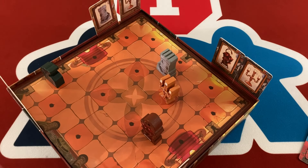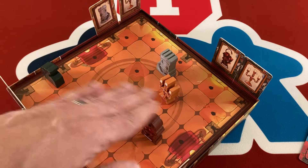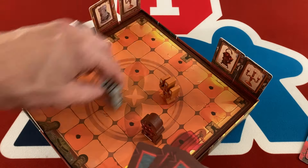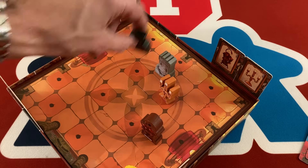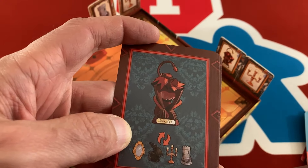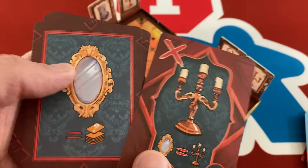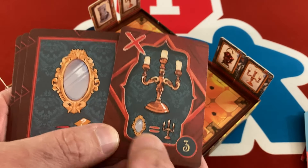Moving one object per turn is more interesting than it might seem. Objects cannot share the same row or column, and each has its own unique way of moving. The castle moves like a rook — as far as it wants in any orthogonal direction. The rat can rotate to any other circle. The monkey can swap places with another piece. The candlestick can move up to three times in any queen-style direction. The mirror, interestingly, uses the movement of the card that was flipped — the object you can't move that turn.